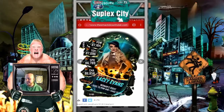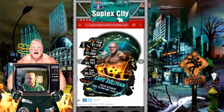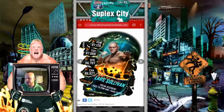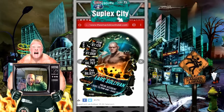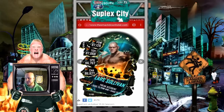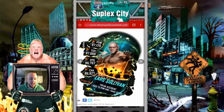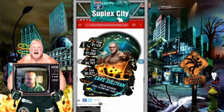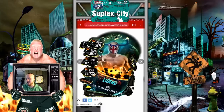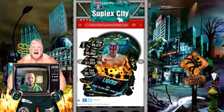Up next we got the sassy southern belle Lacey Evans — pretty sweet, the jacket's cool, the hat's cool, the pose is cool, it's fancy, I like it. Up next we got Lars Sullivan — very freaking cool. He's got his fist out, his other hand out, and yeah, he looks like he's gonna just kick some butt — maybe the Lucha House Party's butt. Moving along, we got Lekgero — pretty interesting image, the mask is definitely cool.